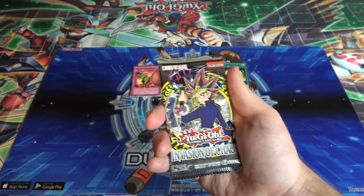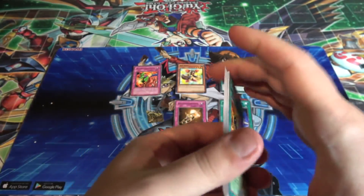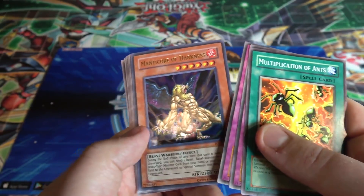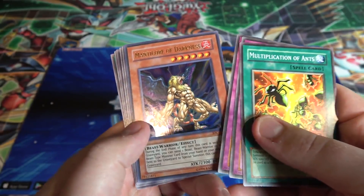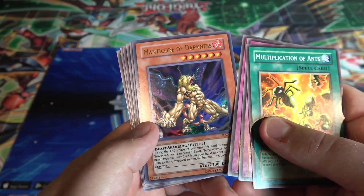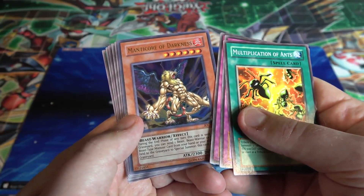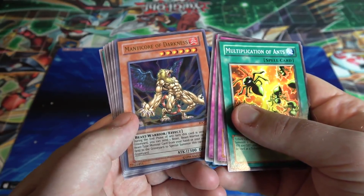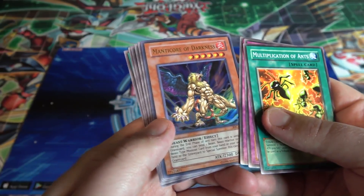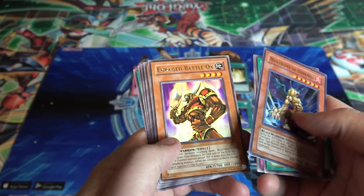Invasion of Chaos, like I said, let's end with a holo — I hope so. Multiplication of Ants, not bad. A Hero Emerges, Begone Knave, and I got an ultra rare — yes! We ended with a holo! Manticore of Darkness — oh man, I still remember the combo with this and... Sanctuary, I think. Basically in Nightmare — I know that's the game I always bring up, but I played it for years. You could combo it together in a loop, keep drawing cards and get Slifer to just insane amounts of attack. I used that combo so many times back then, so this is actually a pretty nostalgic card for me — awesome, especially as an ultra rare.